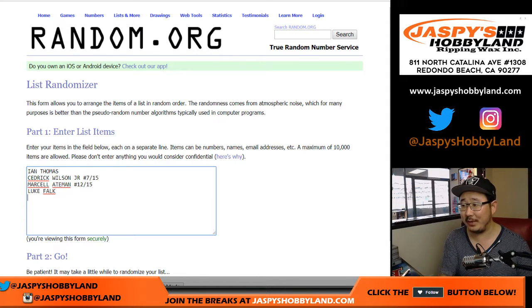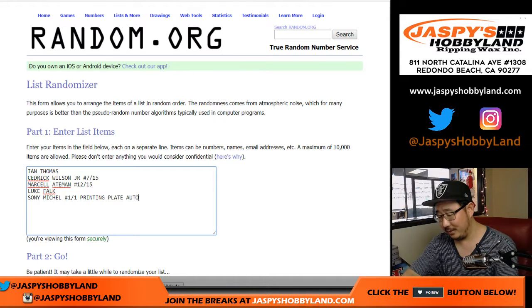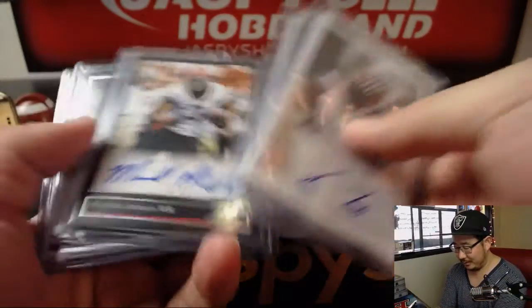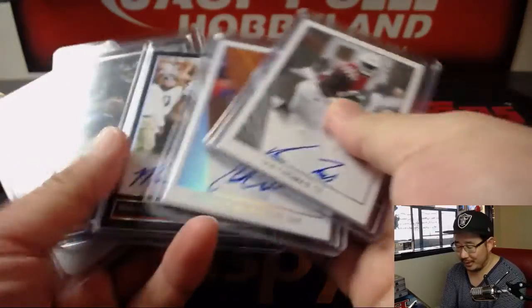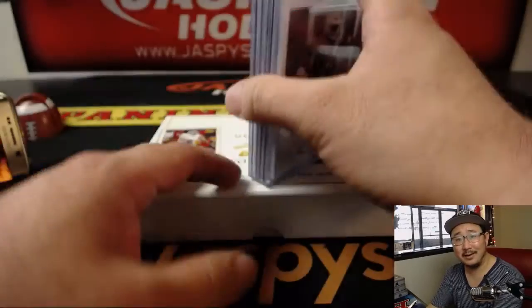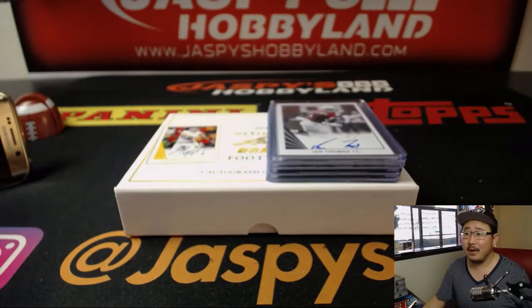Joe P asks: has there actually been anything good out of this product? Yes, tons — Baker Mayfield, Josh Rosen, Saquon Barkley, all the big names. Two years ago when we were breaking this, there were names like Dak Prescott. We don't know who's going to break out — who's the next Kareem Hunt? Who's the next Dak Prescott? You just don't know.